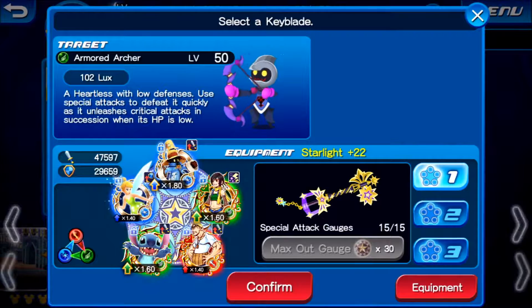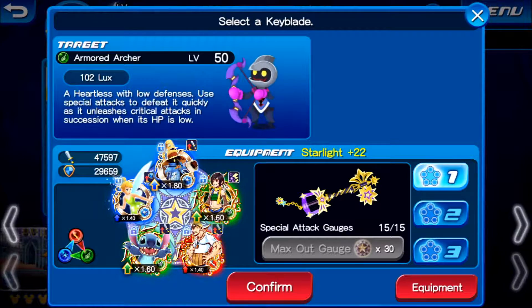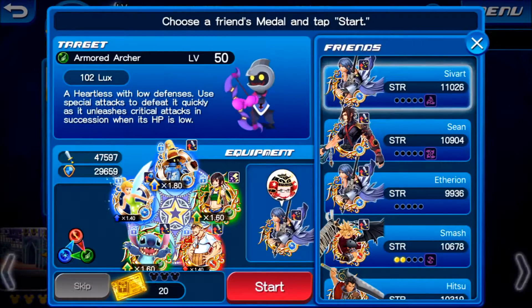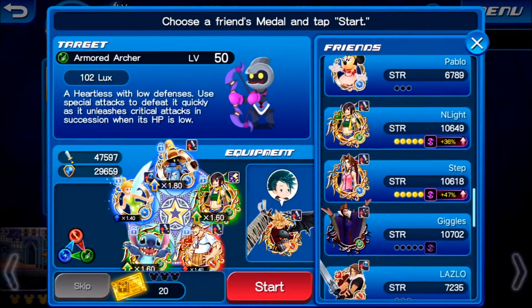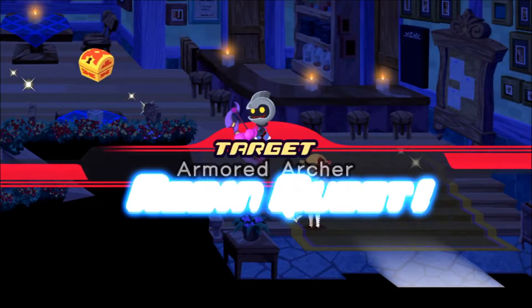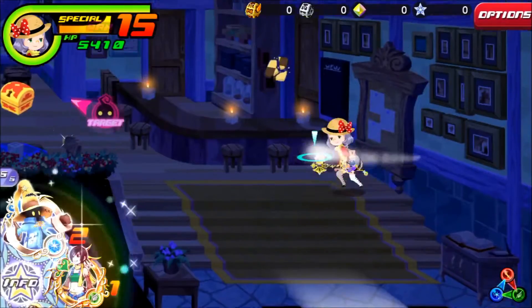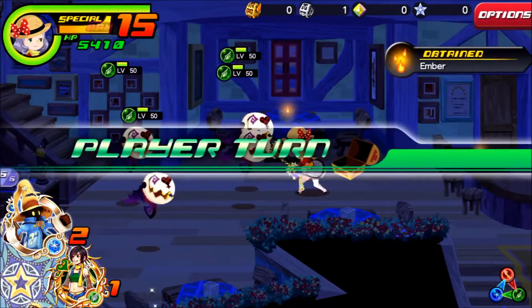11 or more — this is the point where you really need to sparingly use your medals. Spread out the amount of single hit medals, and if you need to, just use the opposite to their weakness.